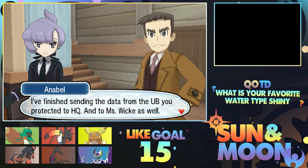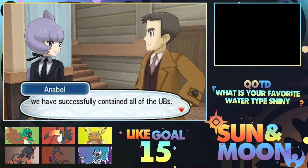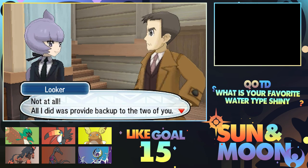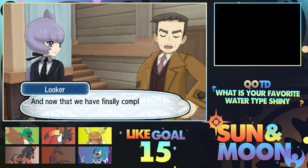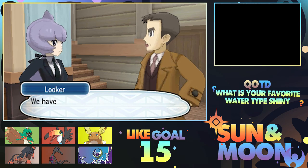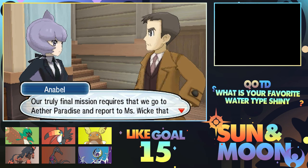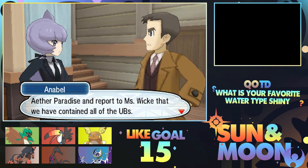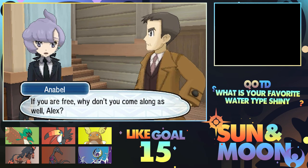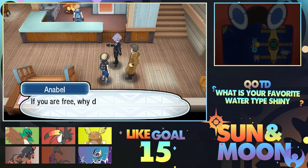The final Ultra Beast has been captured. We did it. I've finished sending the data. Thank you for your hard work. We'll now be able to learn about Guzzlord. Yes, we have successfully contained all of the UBs. Thank you so much for all your hard work on these missions, Alex. And Mr. Looker? Not at all - all I did was provide backup for the two of you. It was all you and Alex, Chief. And now that we have finally completed our mission, I will treat us all to a feast. Do I actually have to go there? I actually have to personally walk to that place? Couldn't they be kind enough to fly us there?